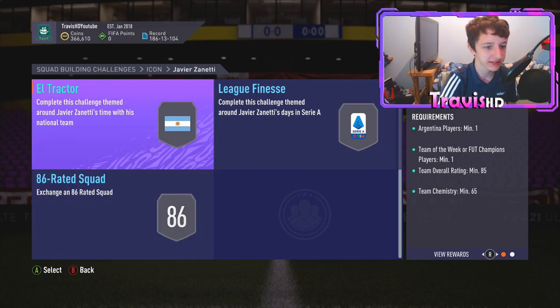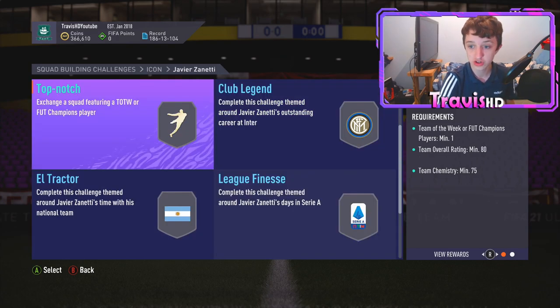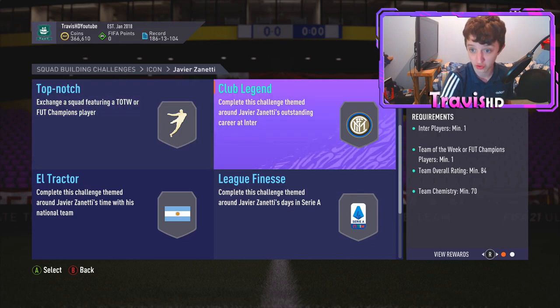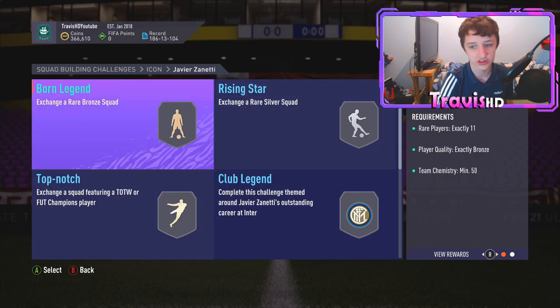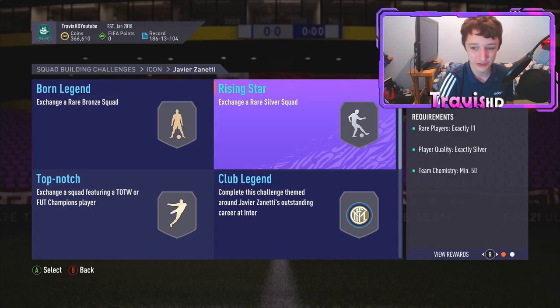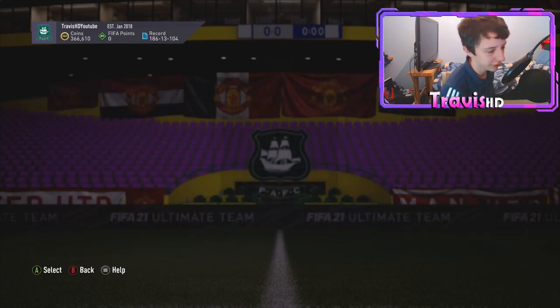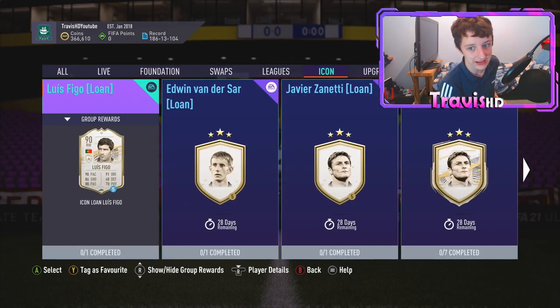El Traktor — complete this challenge between Brian and Javier Zanetti's time with his national team and then Inter. Top-notch, which is an 88-rated squad, and an 84-rated squad right there as well. And then the bronze and silver ones. If you do these, you could probably make some money back. Seven squads total, roughly around 400k for Zanetti.